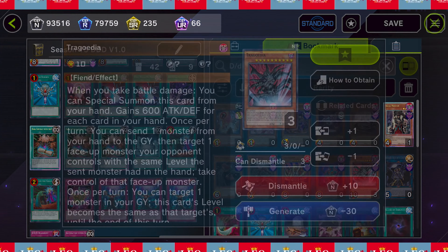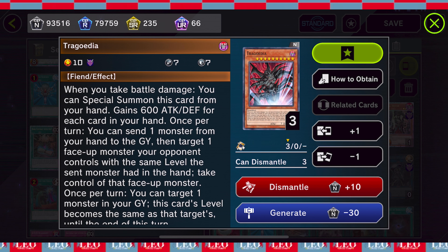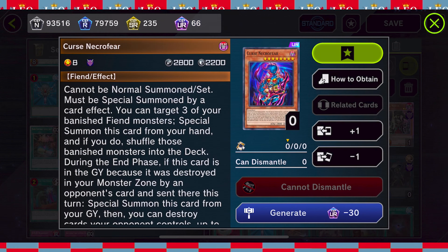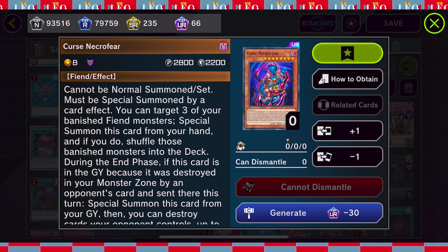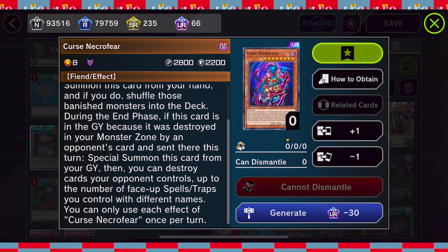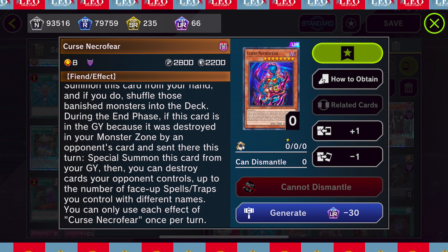I like Trigodia a lot since many monsters are level eight, especially in fusion decks like Branded Despia - it's a cool tech card since we have level eight monsters in our deck. Another card we can throw in is Cursed Necrofear. Now that each Runic Sprite is basically a thing, you can target up to three of your banished fiend monsters, special summon one discarded from your hand, and shuffle those banished monsters back into the deck to get a chance to reuse them.